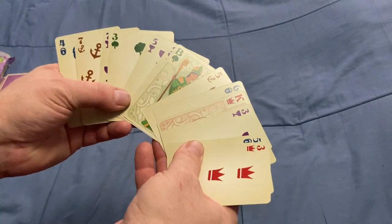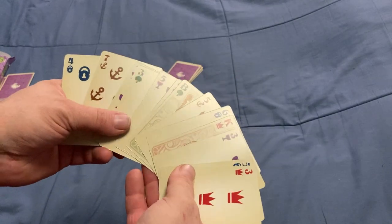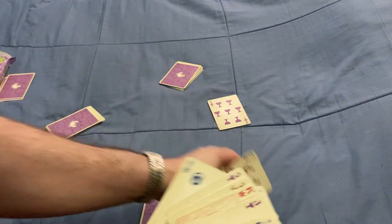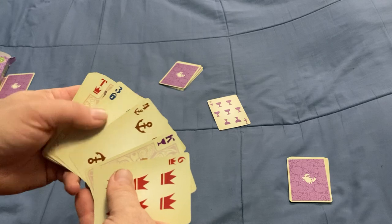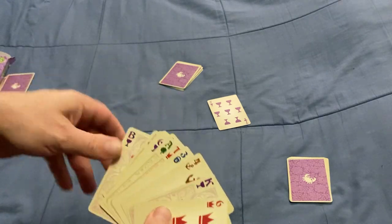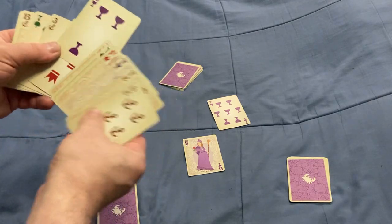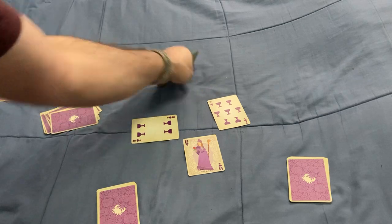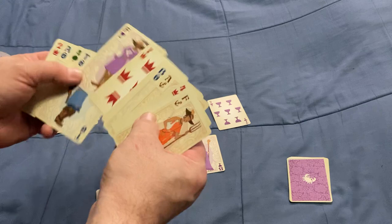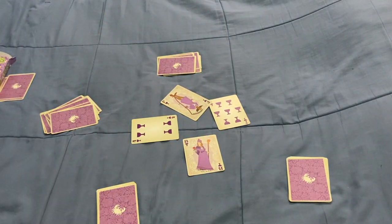Whoever has the highest bid starts and leads. Whatever card they lead, that suit will be Trump for the entire round. Maybe they lead this — so the purple Cups is Trump. This guy plays the Bishop. It's a must-follow, so whatever suit was led you have to follow. If you don't have that suit, you can play something else.